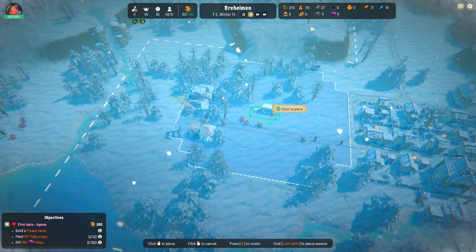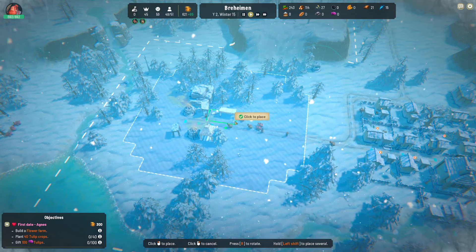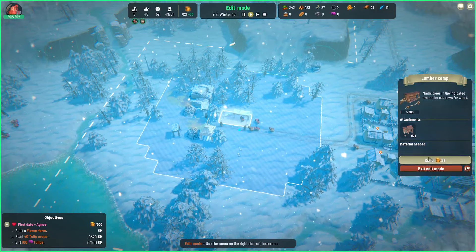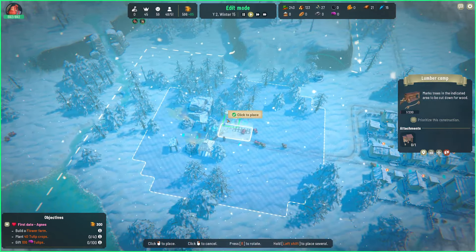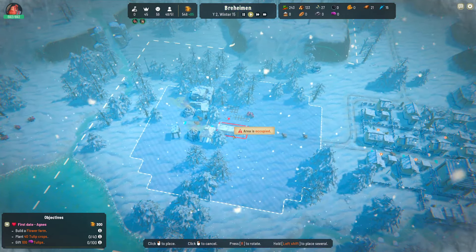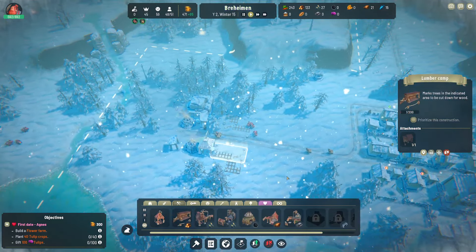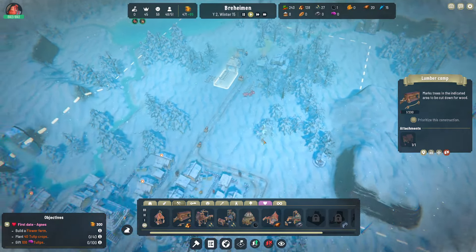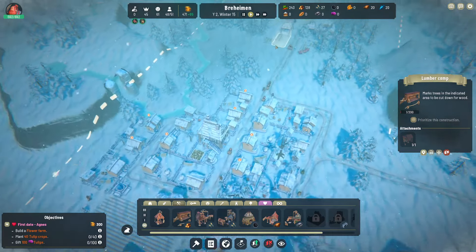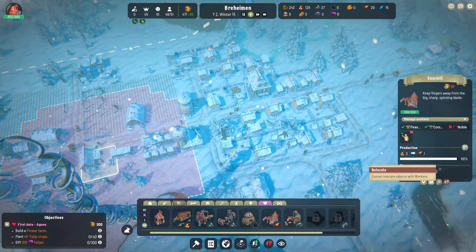Areas occupied — these pigs are in the way. We'll put these guys here, build, add the attachment, and then build a second one here and add the attachment. Once these two are built, we can deconstruct the two over here and reassign all our people to this side of town. Then we'll move our sawmill.